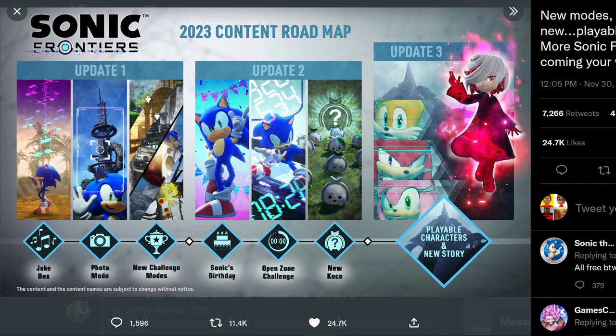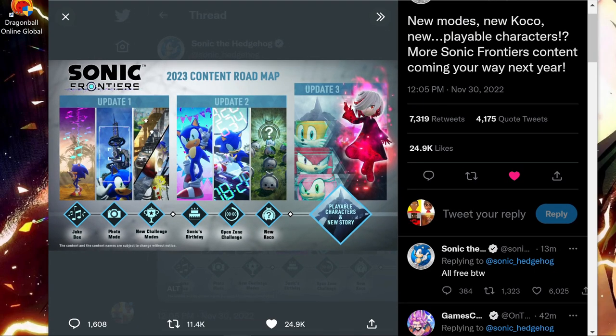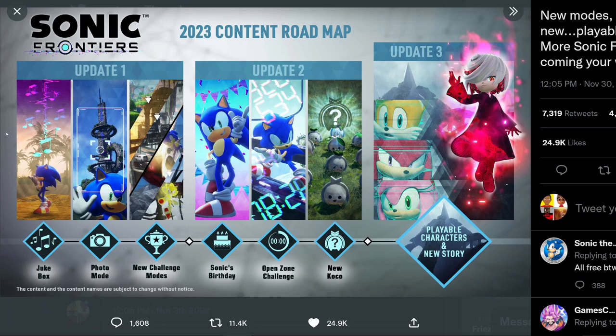Obviously the big thing is this new story and playable characters — looks like we're getting Knuckles, Amy, and Tails. I don't know if this is implying we're going to get Sage as playable; I kind of doubt it. But the biggest thing about all this is that if you look right here, all of this is coming out for free. Right here on the image it says 'All free, by the way.' This is not paid DLC — these are called updates.